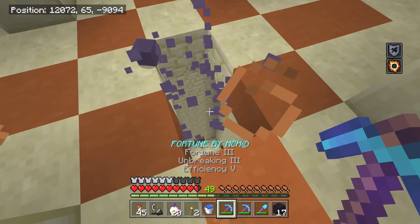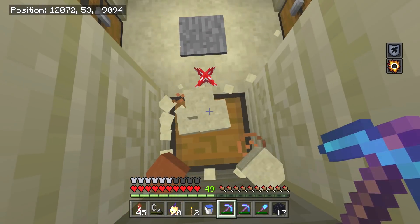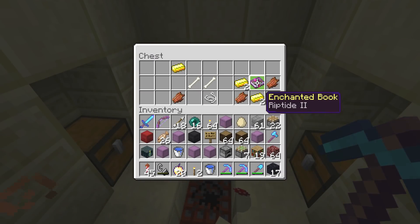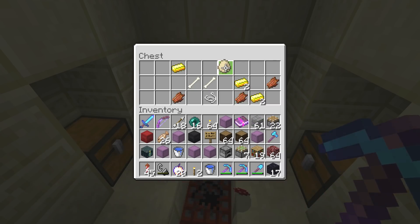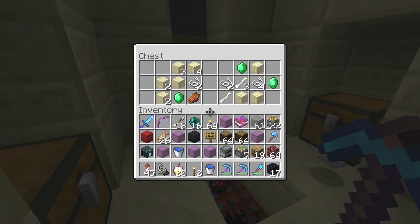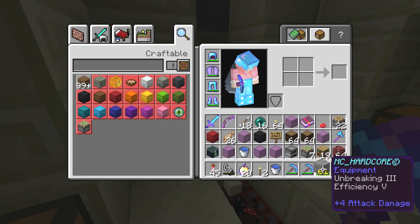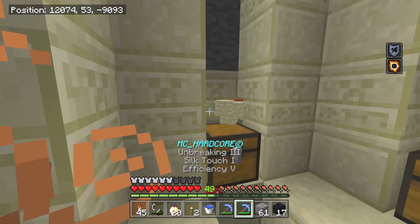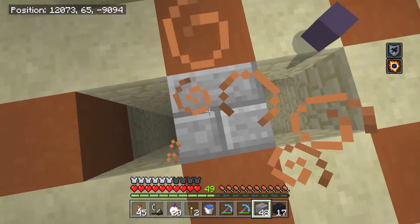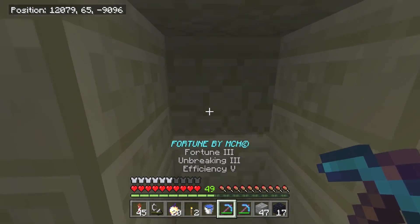The village temple is unsearched, so we're gonna search it! I'm looking for mending books — having an extra mending book wouldn't hurt. There's mushrooms, which is super weird. Oh, riptide — that's a good one! We're not taking eggs or emeralds, mostly looking for enchanted books. Let's grab those blocks. The lag is crazy — takes three seconds to put something in inventory.